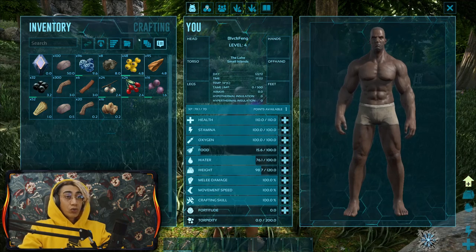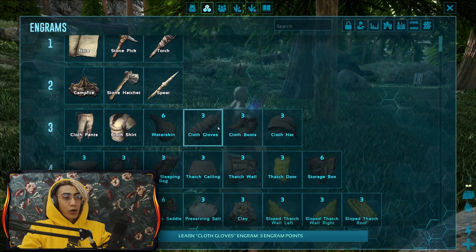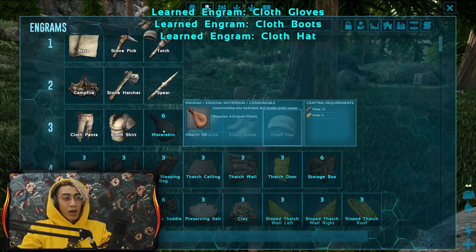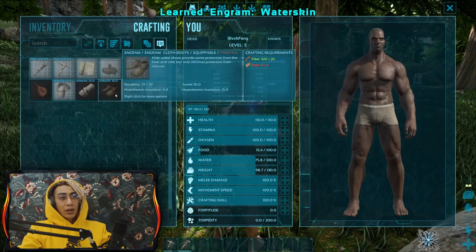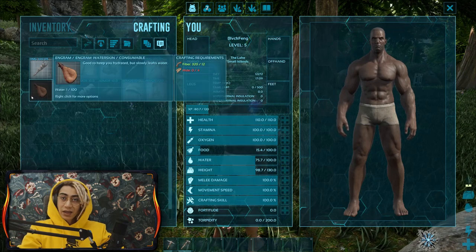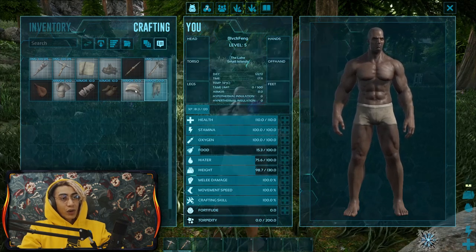We got a level - I'm just going to dump it into weight. Now I could learn the rest of the clothes because we need to protect ourselves from the elements, and maybe make a water skin. The water skin needs hide. Hide is leather in ARK: Survival, but we can already make the cloth shirt since it only takes fiber. We're going to double-click on it, and we can also make a campfire.